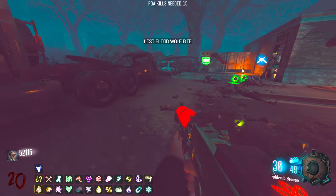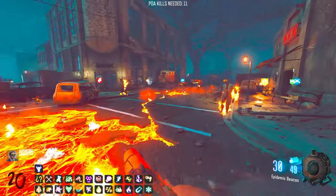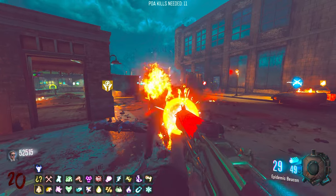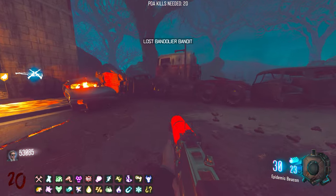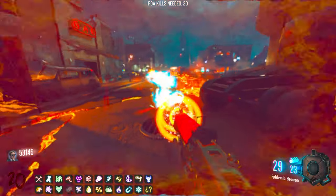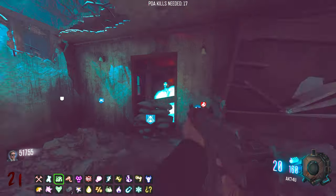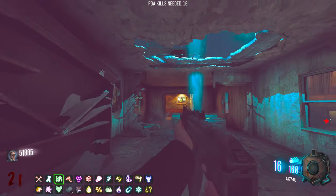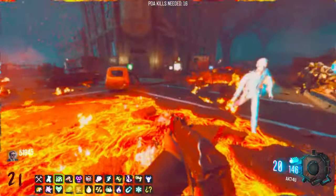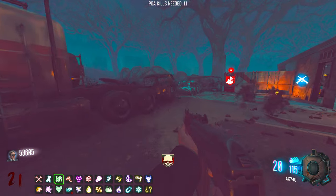I don't even know what Blood Wolf Bite does - it doesn't even matter that I've lost it. We are past the halfway point of getting our perks taken - that is a sentence I never thought I'd say. Bandit is now gone as well. I need another gun, I can't be doing with this. This burn baby burn weapon - I can deal with this. I just need to not get close to the ones that are on fire because they will literally kill me.